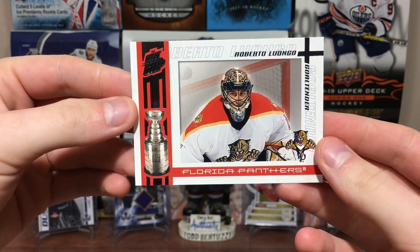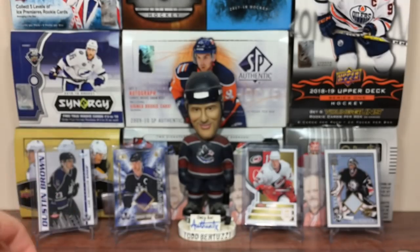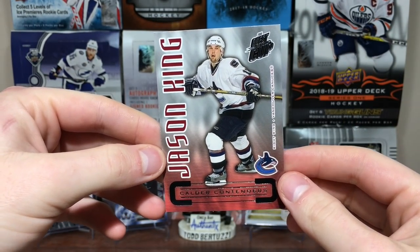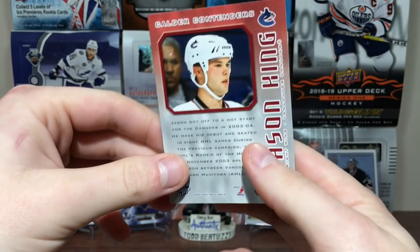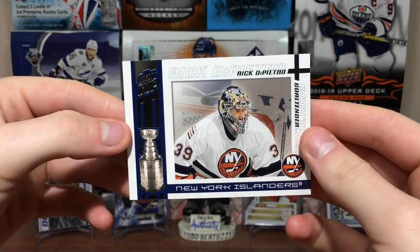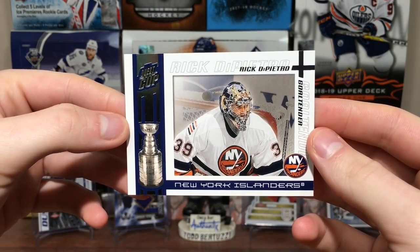Got Roberto Luongo. We got a Calder Contenders — Jason King. Are you sure about that? Jason King, Calder Contenders. And Rick DiPietro.